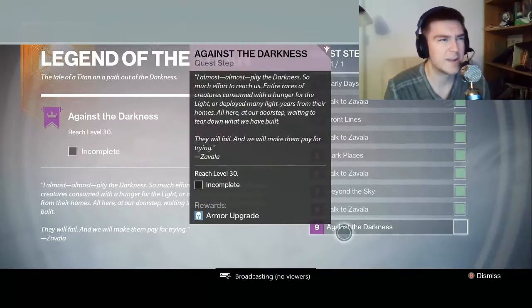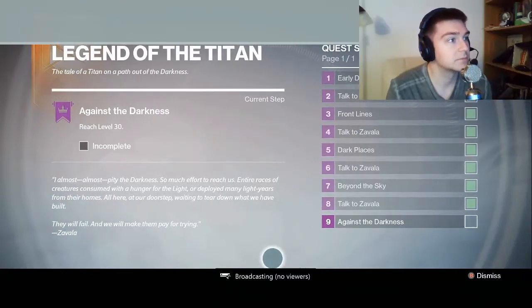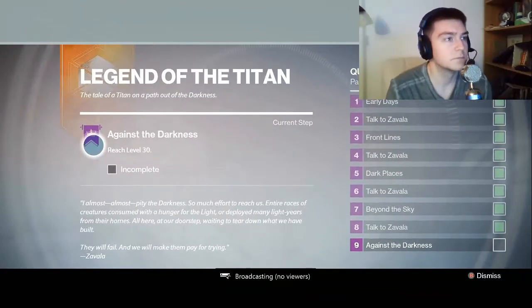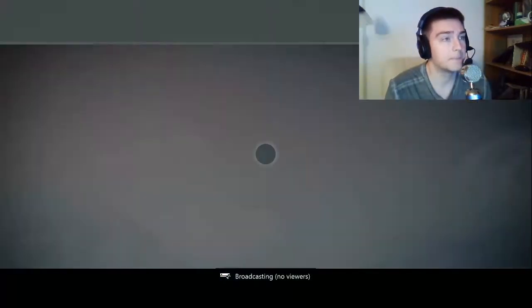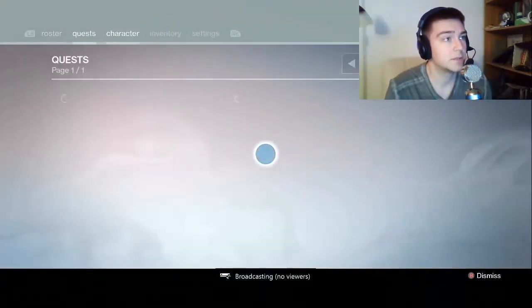Talk to Zavala. I am level 30. As the walls hold back the darkness, the defender holds up the light. Defeat enemies either within a ward of dawn or using a grenade and melee attack — so that's pretty easy. I'm defender right now.